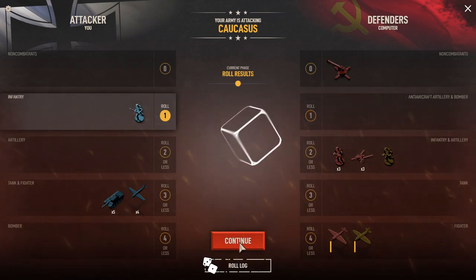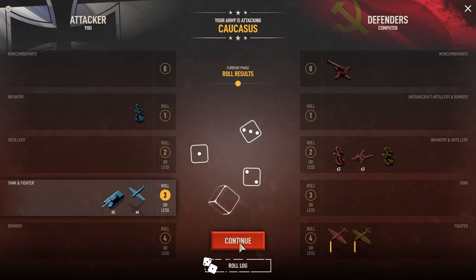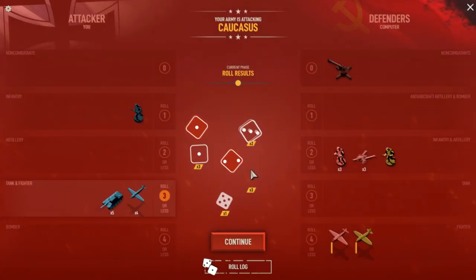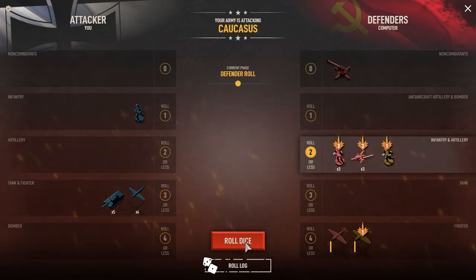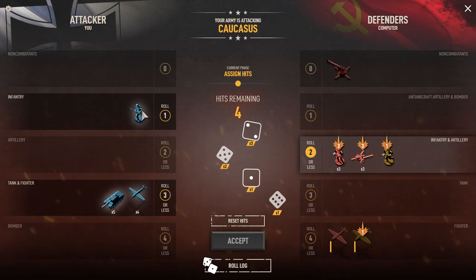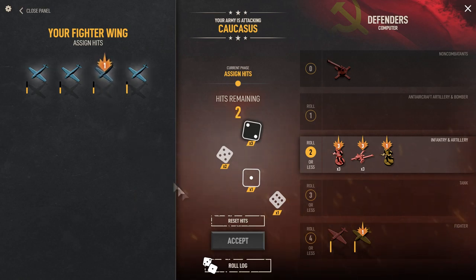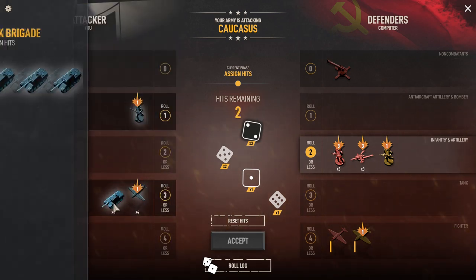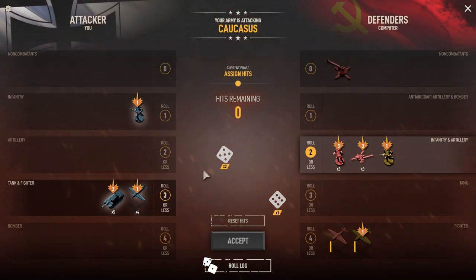So our infantry attacks first and does nothing. Now we've got nine dice rolling at three or better — three hits right away. Actually more than three. We just knocked out all of their ground units and one of their air units. They've got an anti-aircraft non-combatant left and one fighter unit left. Now they get to roll a bunch of twos — they got four hits on that roll. We'll take one on the infantry, one on one of the fighters, and then maybe two tanks. So we did a lot of damage to them, but they did quite a lot to us as well.